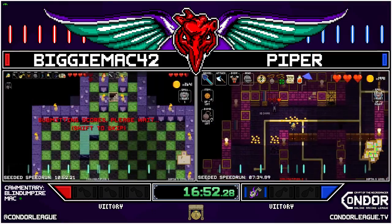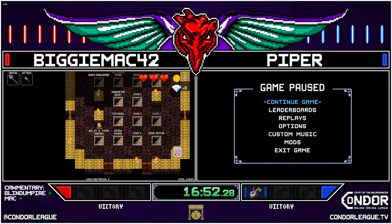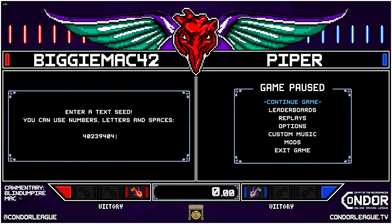We are tied at 1-1. Biggie with the big push there and the double deaths — really hurting both racers — but Biggie managing to come out on top, gets that point on the board. So we go to game 3 — ones for all the marbles. Well, for this set anyways. Peppers is going to grab a glass of water — short break before this next race, because that was quite a set.